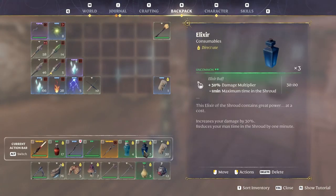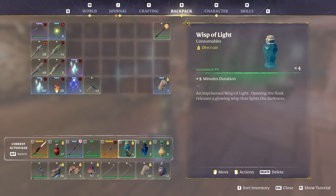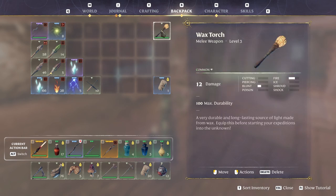I put these guys for 30% damage multiplier. I got less time in the shroud, but this one gives me 2 minutes, this one takes 1 minute, and this one is a wisp of light instead of my torch. We'll see how that one goes.